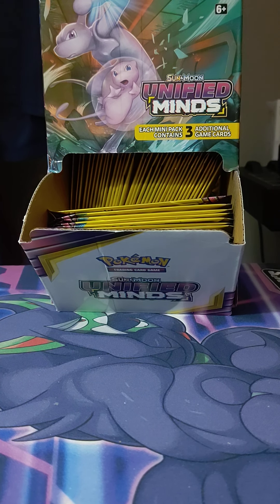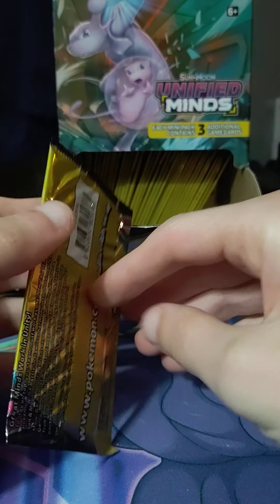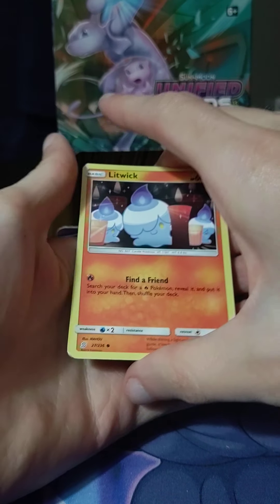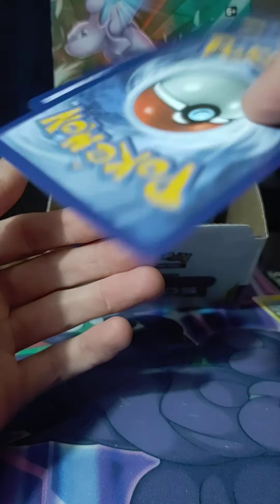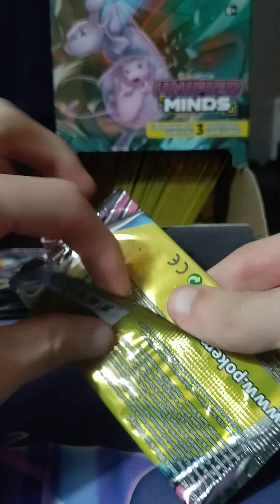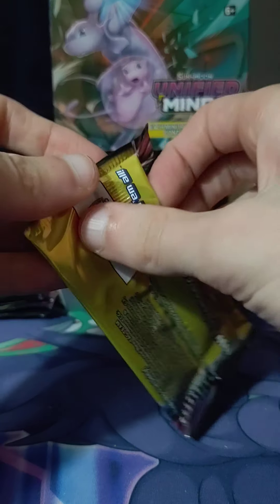All right, so today we're going to be opening up a Unified Minds dollar booster box. I'm just gonna take some out and we're gonna start opening it right away. If we pull the rainbow Mew and Mewtwo, I'm not gonna probably finish this whole box because there's a lot of good cards in this set. We'll do the pack trick for a couple of them. We've got 96 packs here.